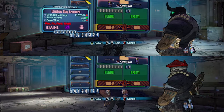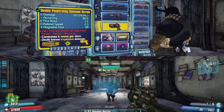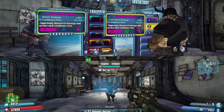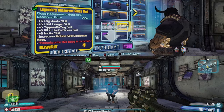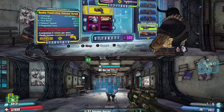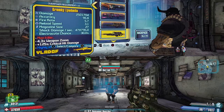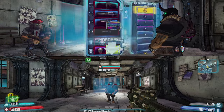Then what you want to do is duel each other and jump into your inventory. This is a very important step: you need to swap the weapon or item you want to duplicate. The item says 'I cannot drop unless I swap it out' — like I have right there. So now there are two of them, and I'll drop the class mod.